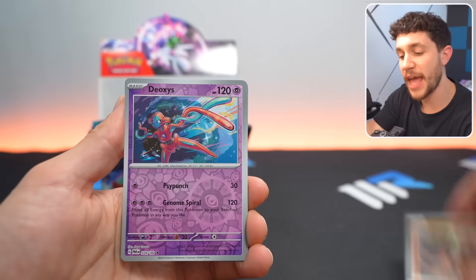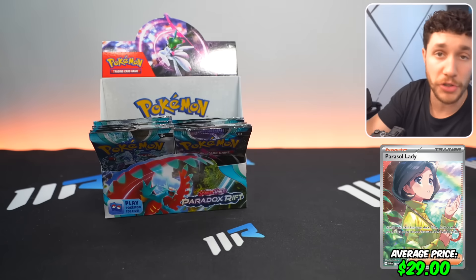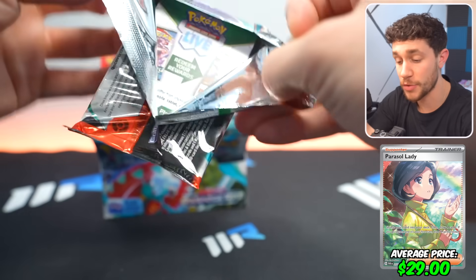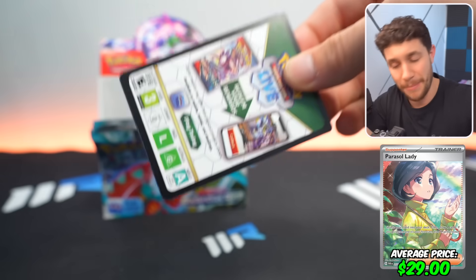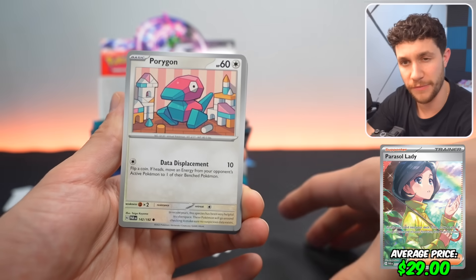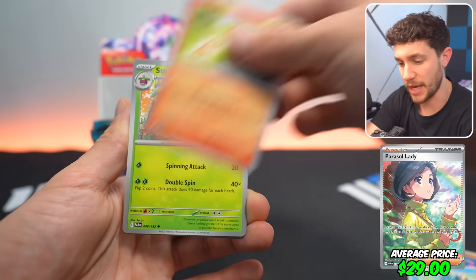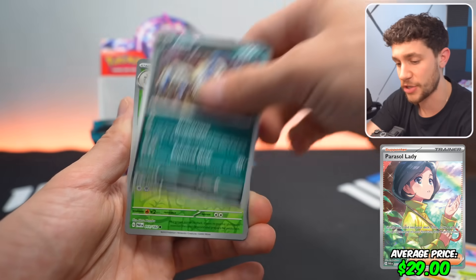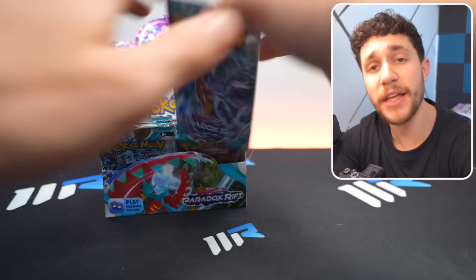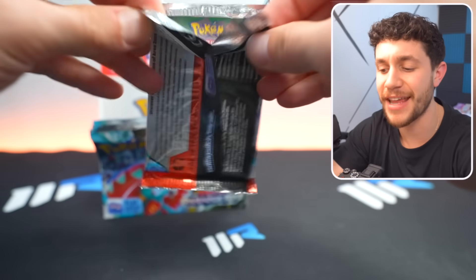Top cards to pull: the number 10 most expensive is the Parasol Lady Secret Illustration Rare, selling for around $29 ungraded. Which is kind of interesting because in the Japanese set, Paradox Rift always releases first in Japan, and the Parasol Lady SAR in Japanese was actually a pretty expensive card. In English, $29 ungraded — 10th most expensive.